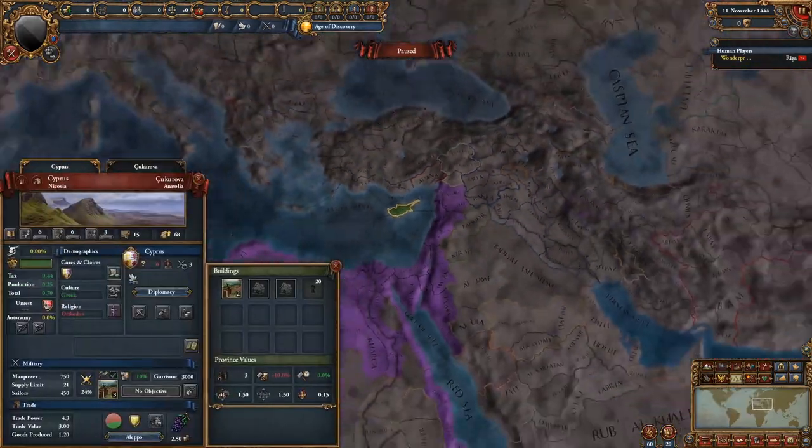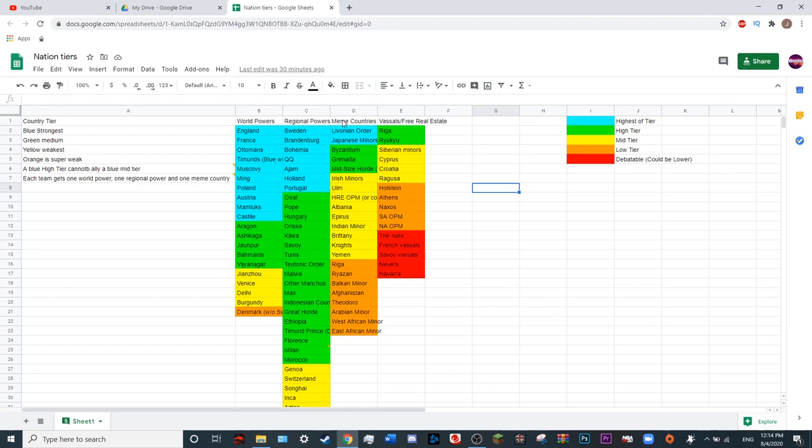Ryukyu is an OPM off Japan — the lowest tier. We have the Siberian minors, which are very weak. Cyprus is very weak. Croatia is under Hungary in a PU; it's kind of hard to get out, especially since Hungary usually applies its Austria PU. Ragusa is there, and then just going down for all the OPMs and small nations. There are some things that got deleted or messed up, like Saxony or a few other German states that would be regional or lower tier. Saxony would be like a very low tier regional power.